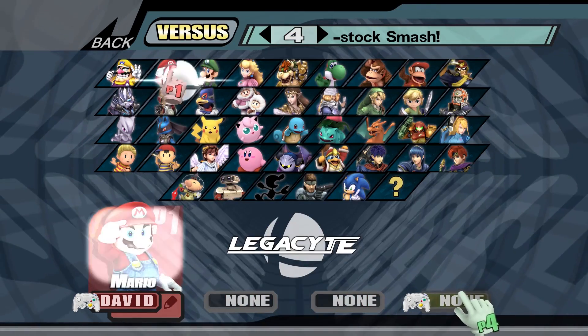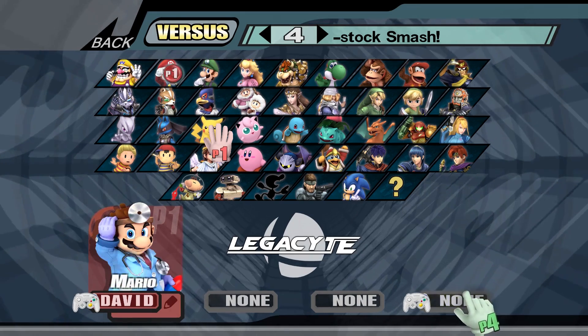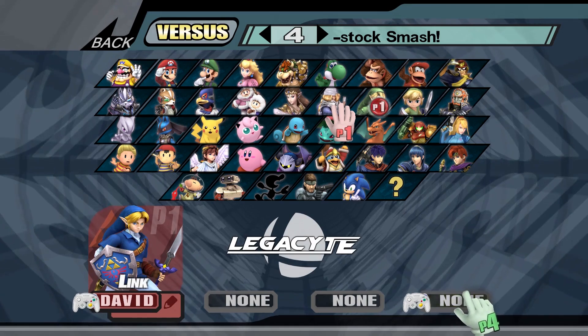The characters that have 10 costumes in Project M 3.6 have those same costumes. For example, Mario with the Dr. Mario costumes, and Link with the Hero of Time Link costumes.